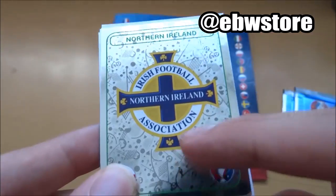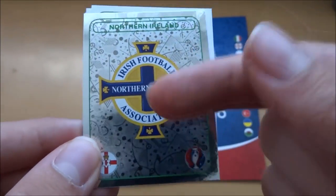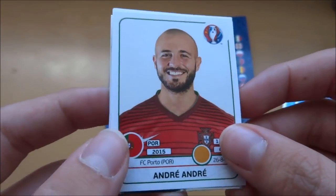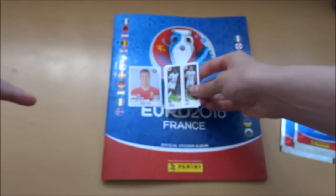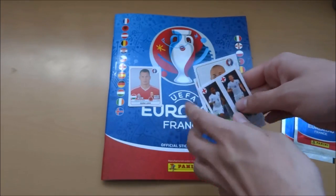Northern Ireland logo — good old Connor Washington. Will Grigg! Will Grigg didn't play a minute, but there we go — even though he was on fire. Another swap: Andre Andre. We've got another one — Yarmolenko of Ukraine. One, two, three — yeah, five stickers there. On to the third pack.